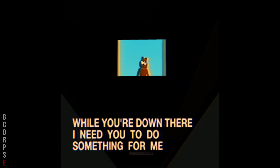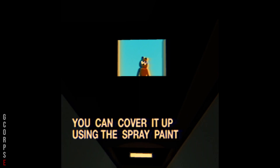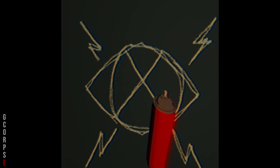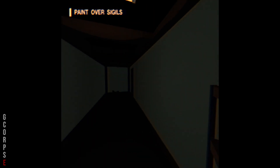Oh no — 'While you're down there I need you to do something for me. My master has made a mess and drawn all over the walls. You can cover it up using the spray paint.' Alright. Let's cover up these. 'Take the walkie-talkie so I can help you through the house.' Alright, let's go paint over these crazy sigils.